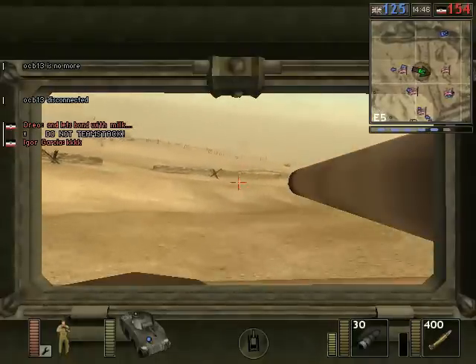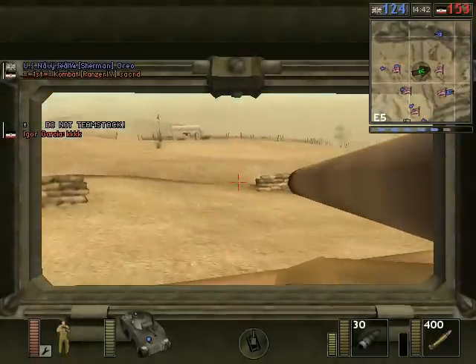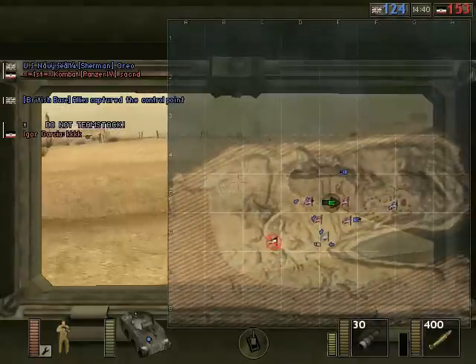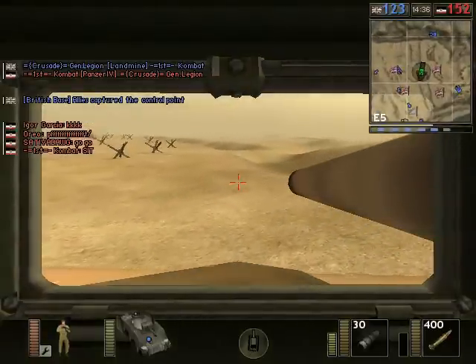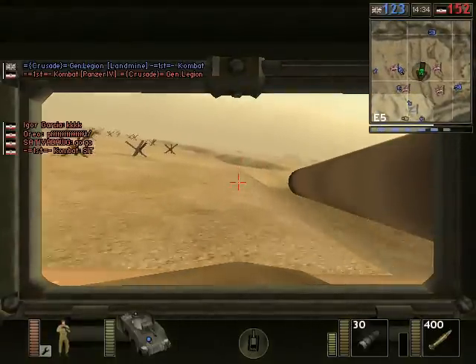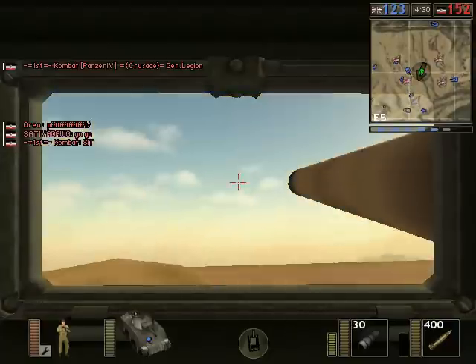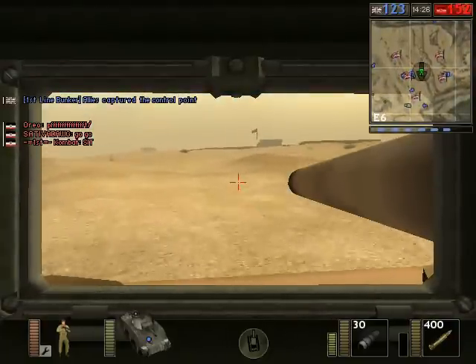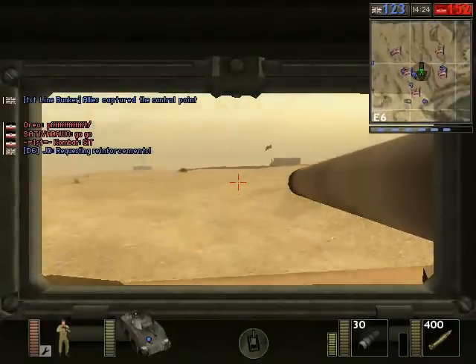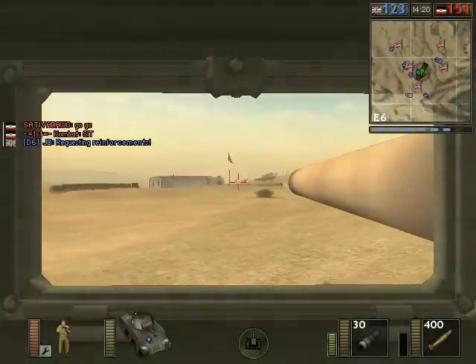I do have to give the Germans some credit, because they are turning a lot of flags gray, just unpredictably, and turning the British base gray a lot. More frequently you'll just see the front-line flags turning off and on between gray and British. But here the Germans have at least managed to change up their game and go after a lot of different flags — they just haven't been able to hold on to them.